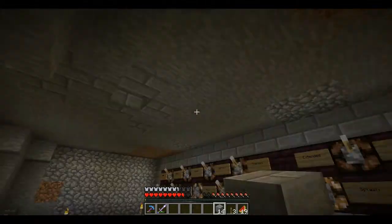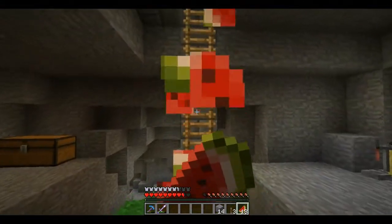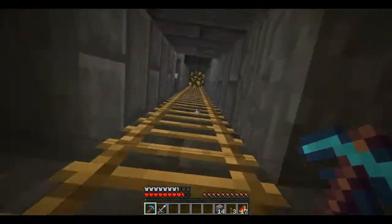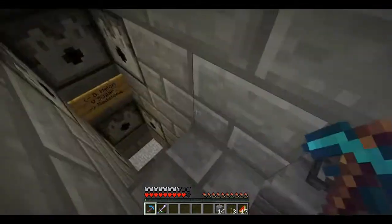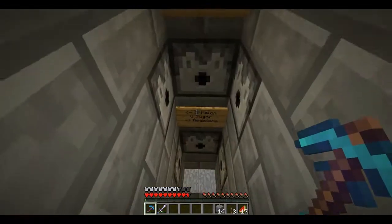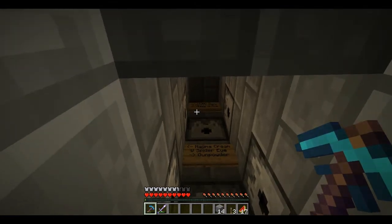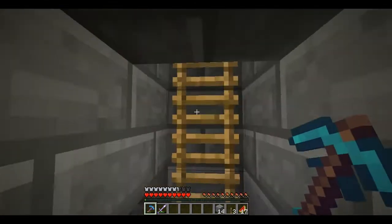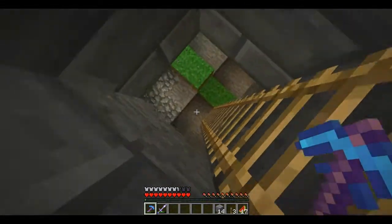One more thing before I go: I wanted to show you guys my reloading mechanism I came up with here. If we head on up and step in this area and click this lever, you can see this all opens up, and from this position we can reach all the dispensers to fill everything up. I've got everything labeled as well, although it's a little hard to read, but I know where things are.